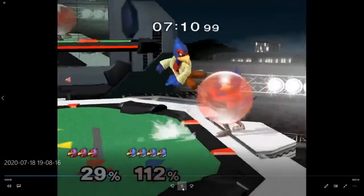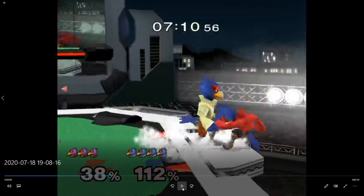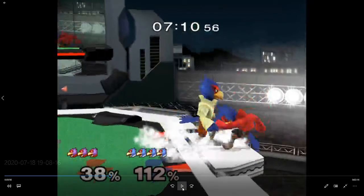Why did that nair work? He's in shield and you just nair him. Did it shield poke? No — he jumped out, so you caught his jump with a nair. I don't know why he jumped there — I feel like he could have stayed in shield. But you actually did shine grab him once, so maybe he was worried about getting shine grabbed again. Well, it worked.